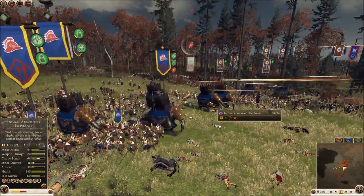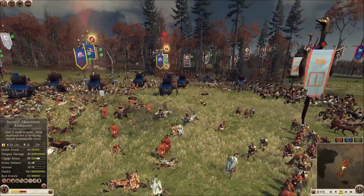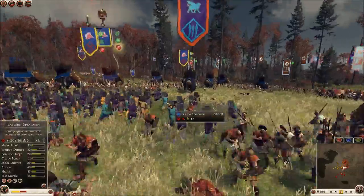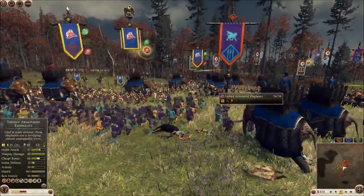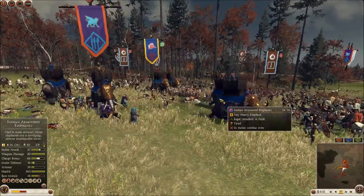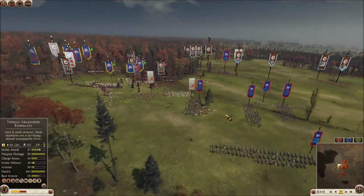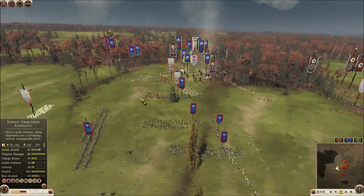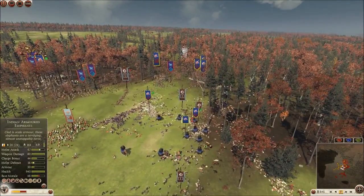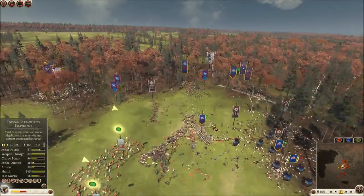I'm going to commit my Indian Armored Elephants. You guys know what these are capable of doing — everything in a melee engagement against infantry units, they just cause units to die. They've only been in combat for 10 seconds or so and they're up to 88 kills. A smart player would start shooting in on them with the slingers, so I have to pull them out and try to get the elephants away so they don't run amok and start killing our own guys.